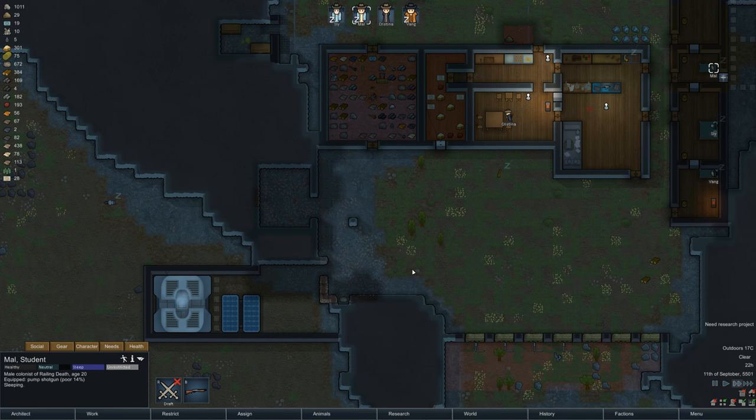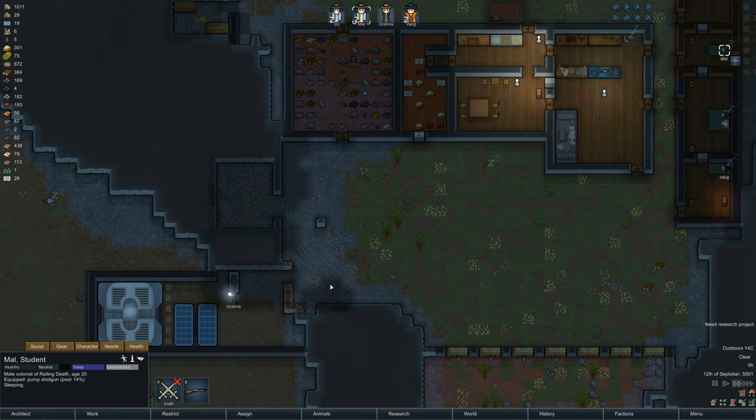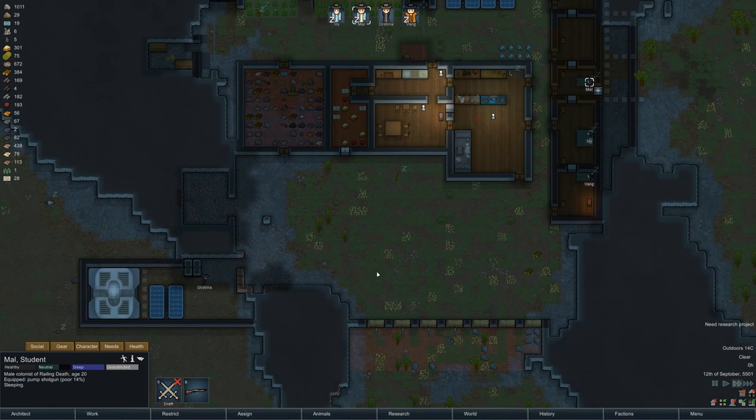If I ever got another colonist — somebody I could rescue from raiders, or somebody just randomly wandering around, maybe a drop pod crashing in with amazing stats — that'd be great. But that's probably not going to happen, so we'll make do with what we have.